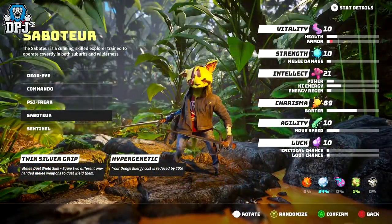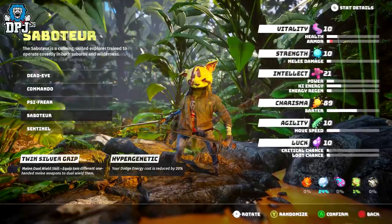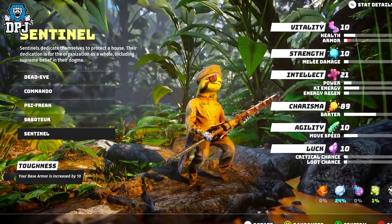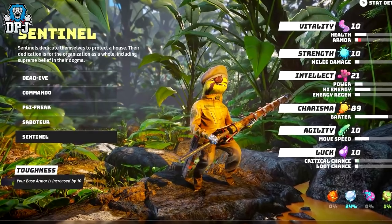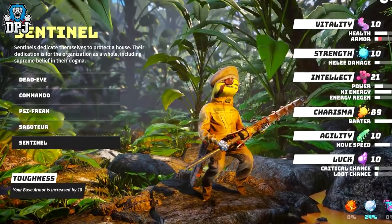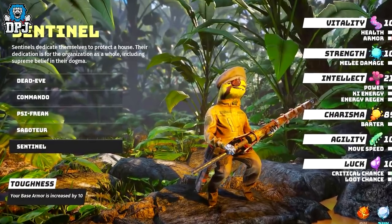We then have Sabotoir, who is a cunning, skilled explorer trained to operate in both suburbs and wilderness. This class comes with two benefits: twin silver grip, which allows you to wield two one-handed melee weapons at the same time, and also Hypergenic, where your dodge energy cost is reduced by 20%. And lastly, we have the Sentinel class. Sentinels dedicate themselves to protect a house — their dedication is for the organization as a whole, including supreme belief in their dogma. With this class comes toughness, and your armour is increased by 10.